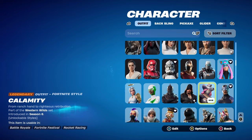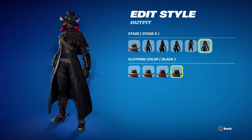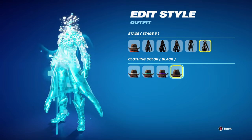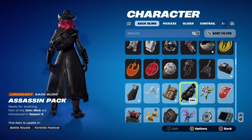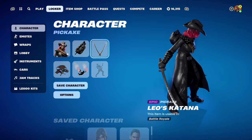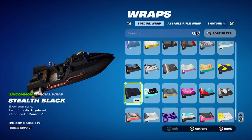Combo 3 uses Calamity from the chapter 1, season 6 battle pass, part of the Western Wilds set. I'm using stage 5, clothing colour black — the clothing colour changes how the smoke looks. White or black both work nicely. The back bling is the Assassin Pack, part of the John Wick set, chapter 1, season 9. The pickaxe works very nicely with Calamity's black and brown. The weapon wrap is Stealth Black, part of the Air Royale set, chapter 1, season 8 — an item shop wrap, around 300 or 400 V-Bucks, a great value.